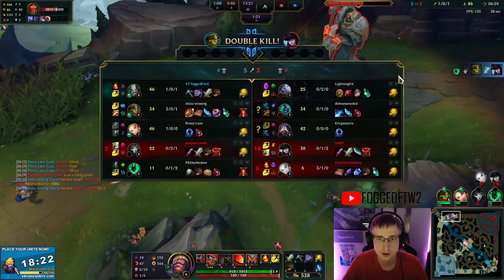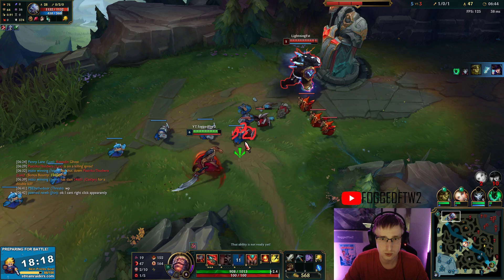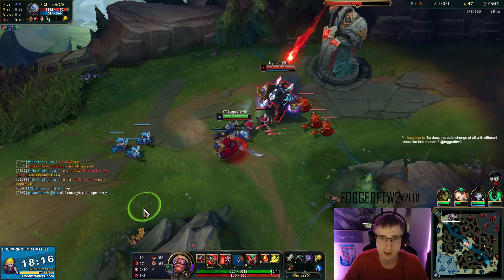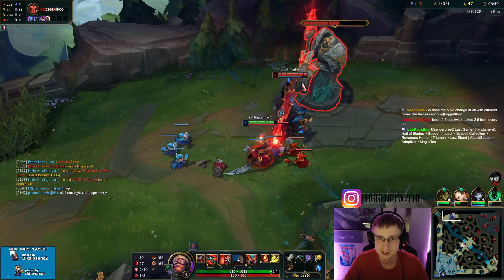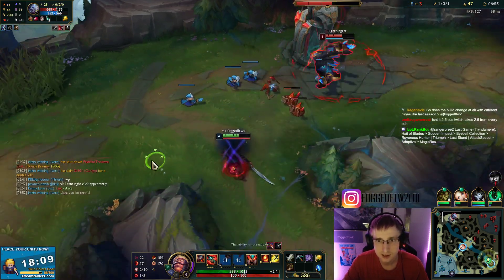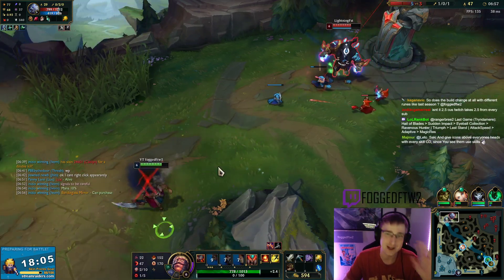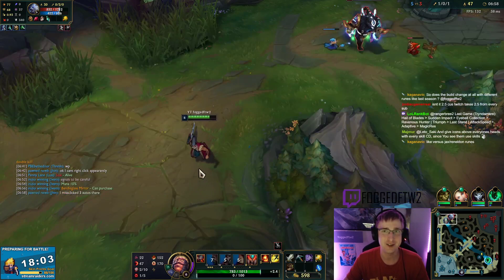I'm watching out for Volibear's W. I buffered his stun with my spin so that I didn't get hit by that — walking out of his W. Now I can look for a big trade. I was able to avoid his ult damage and stay right on the outside of it, but still stay in auto range too. I got three crits in a row on him and it just destroyed his health bar.